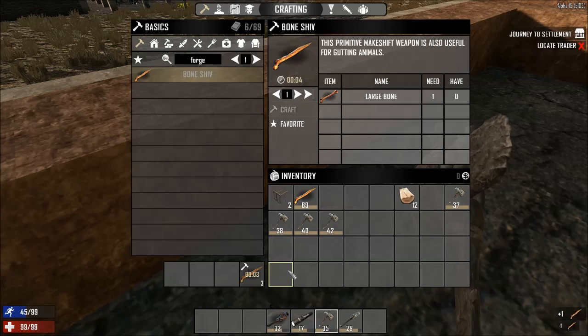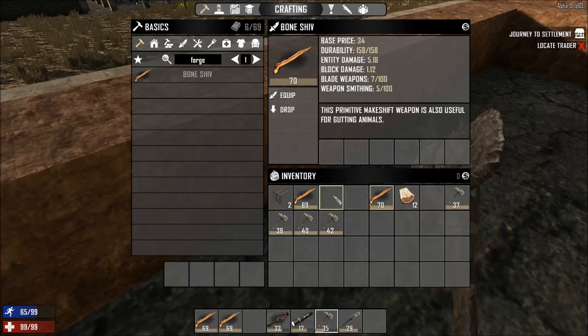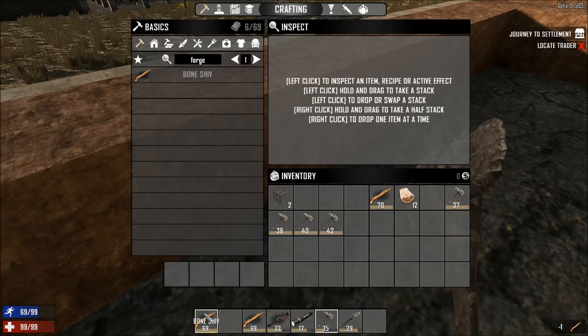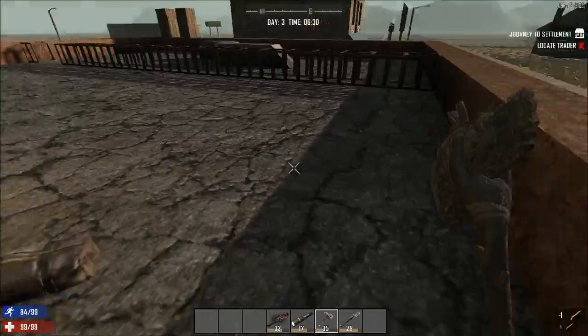I don't know if those are going to get any higher than 69. That one got 70 — that's only one more, whatever, doesn't matter. We'll drop these still though. I like the ability of how these look like physical objects.